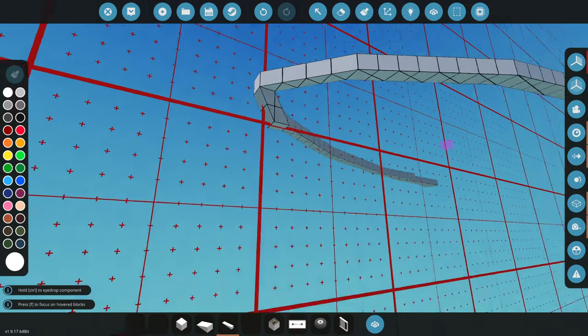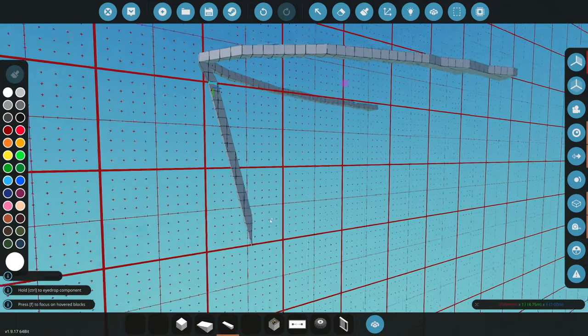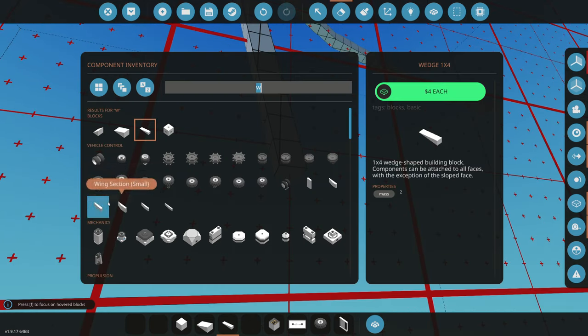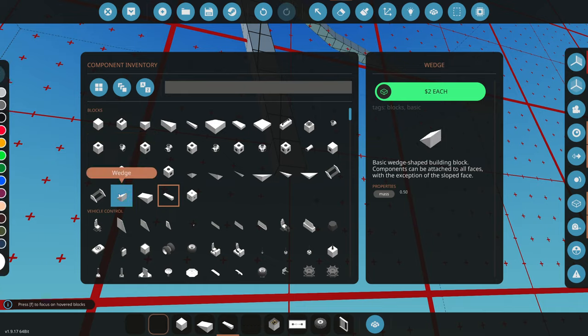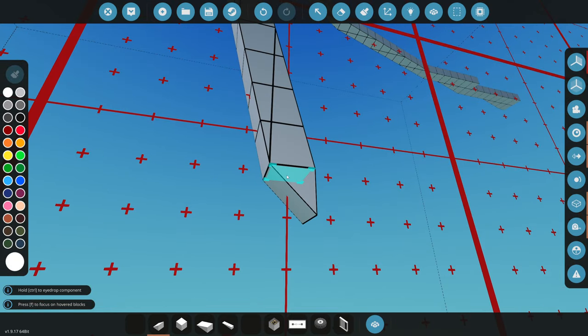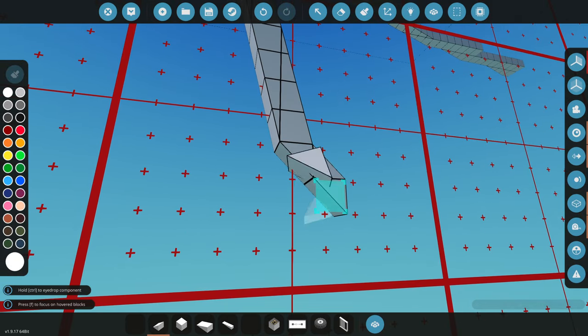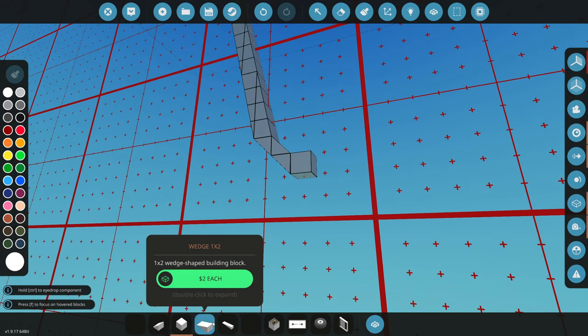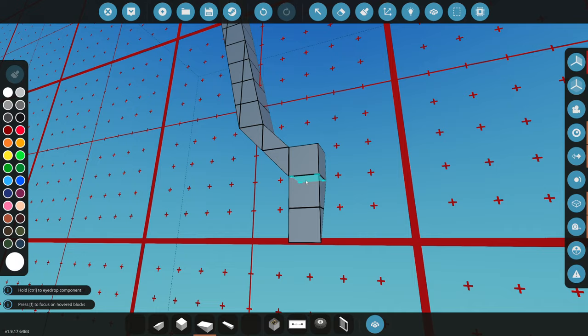We'll do a one-by-four and just drag this straight down, pretty far — really close to the bottom. Something like that should work for how far it's gonna go down. Then we're gonna switch to a one-by-one wedge, or just a normal wedge, and drag this down two blocks. And behind this we actually have to grab a block to place the next one, so we need a one-by-two wedge here.